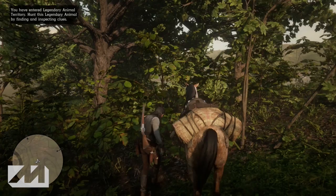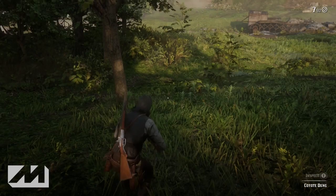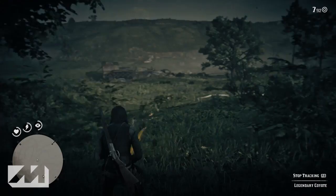Your first clue is actually going to be in the middle of the woods. Just off the main path there is coyote dung that can be found right in the middle of the woods. The first clue is always the easiest because a little white question mark is going to pop up on your mini-map — just go to that question mark and that's going to be your first clue.